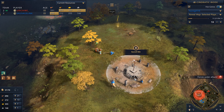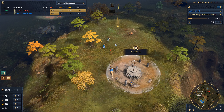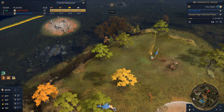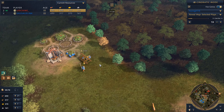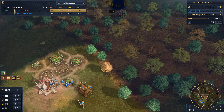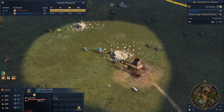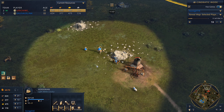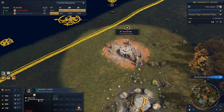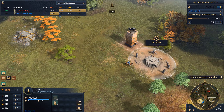It looks like we're getting a big pickup here — we got the horseman and the scholar. Now we can neutralize that sacred site he grabbed earlier. I decided I had a lot of spare wood, so we're putting down a battering ram and attacking his outpost. Meanwhile, we got a villager on his stone — we're just harassing it. We're neutralizing the sacred site and we even put an outpost down, adding the arrow slits enhancement.